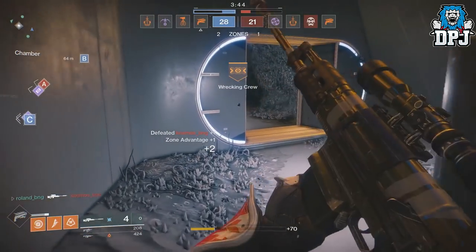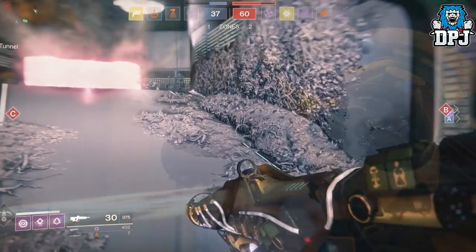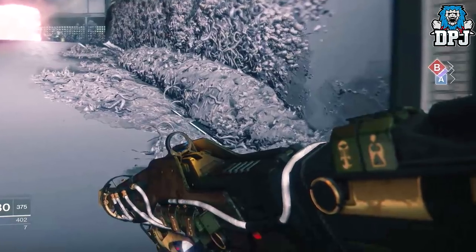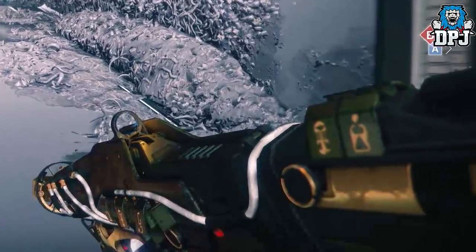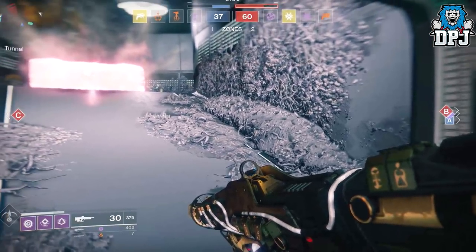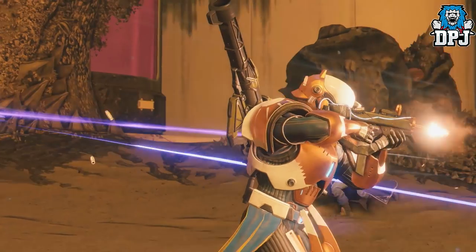Next up we have something epic — it's another weapon which no doubt is part of the Osiris family, but it looks to be the exact model of the Fate of All Fools, the Stranger's Rifle, and No Time to Explain from Destiny 1. One being a scout rifle and the other two being pulse rifles — interesting, it's a reskin. This is the pulse rifle of the family for sure. Moving on, we get to see the actual Osiris SMG in action for a split second, and it looks great.